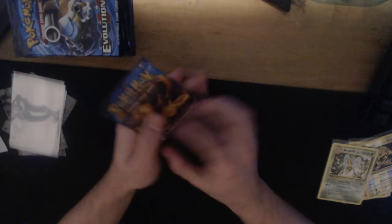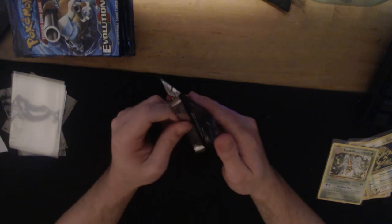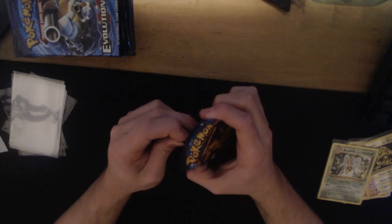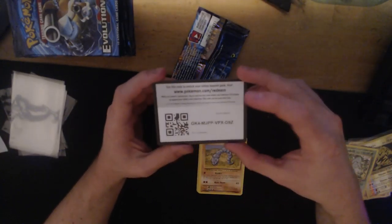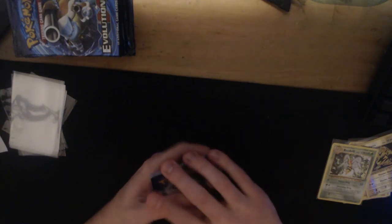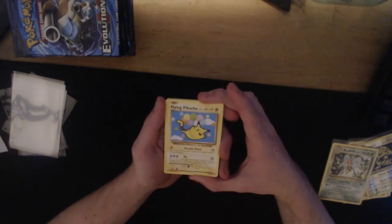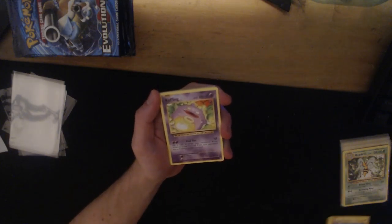This next pack feels really good! We already see a green coat on the back - that means this could be a good pull. Flying Pikachu! Our first secret rare of this box out of 20 packs - and I don't have this one yet, so that's a great pull. I'm definitely going to sleeve that one up.